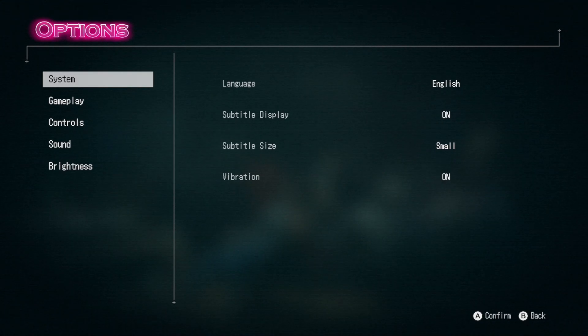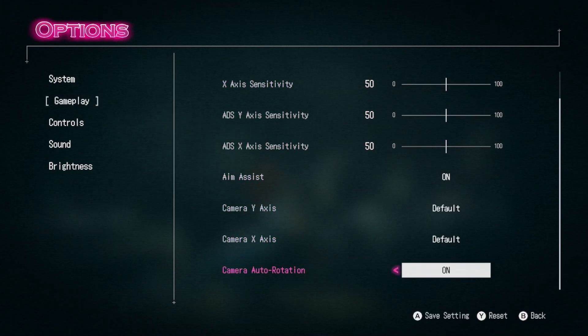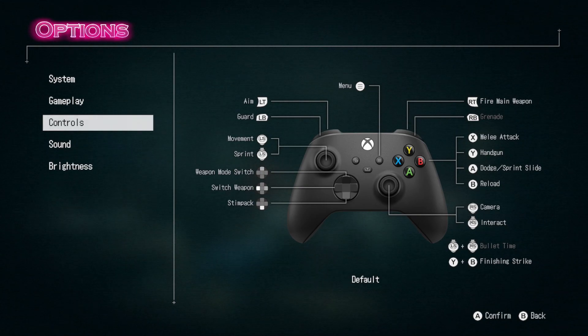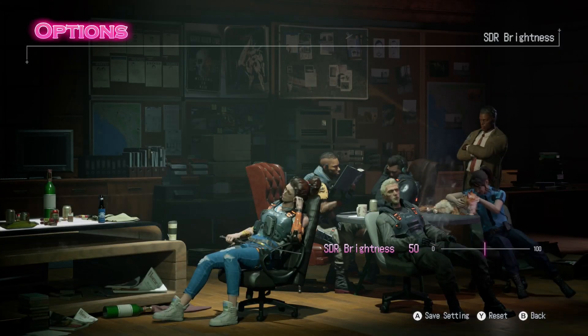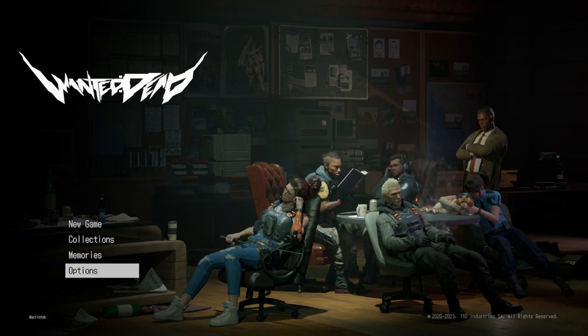We can take a quick dive into the options — pretty standard stuff. We got language settings, subtitle settings, vibration for controller. In gameplay, we have sensitivity settings. I'm leaving everything to default. I'm not sure about this camera auto-rotation, but let's leave everything as is — factory settings. We have the controller map, button mappings here. I took a glance at this a little bit earlier and everything tends to make sense. I'm sure there's going to be a tutorial to walk us through the basics. Sound and brightness — we're going to leave all that stuff alone.